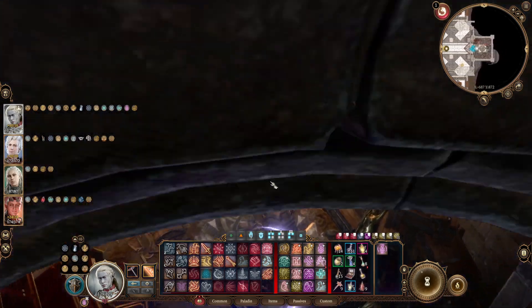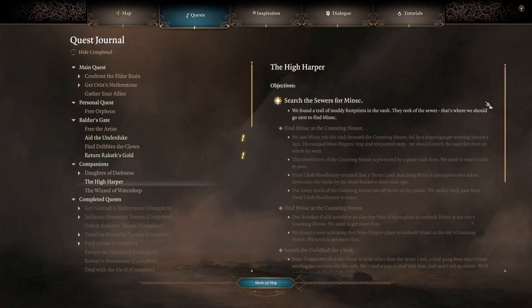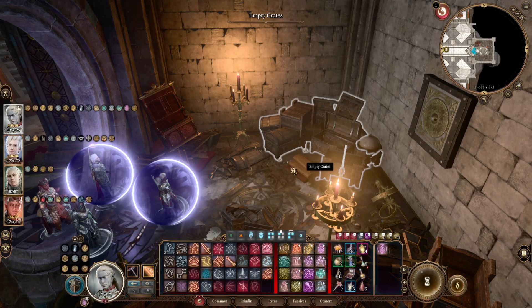I was going to say we need to investigate Glitterbeard's vault here, but I think with that - we found a trail of muddy footprints in the vault. They reek of the sewer. That's where we should go next to find Minsk. Good news there.